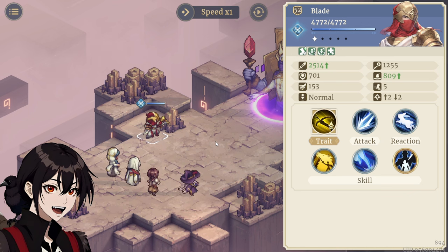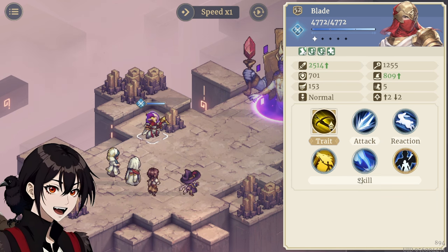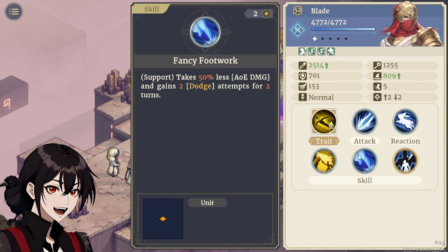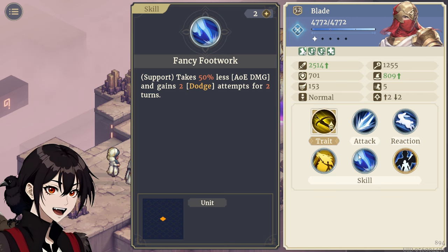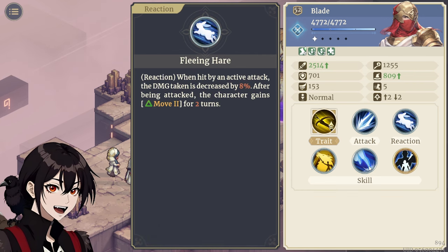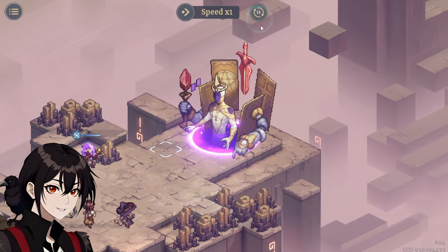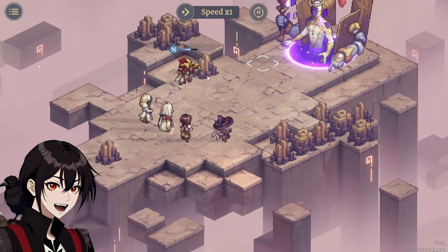We already started. The first thing I'm going to do is move Blade as close as possible in order to tank the triple hit. The only skill that matters on Blade is Fancy Footwork — because the boss hits 3 times, Blade dodges 2 of those hits. Fleeting Hair is somewhat nice to have since he gets another 2 movement to help him get out of the way faster, but he's fast enough already at 5 speed, so it's not really necessary.